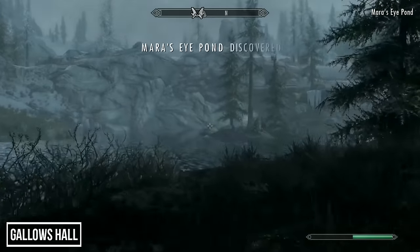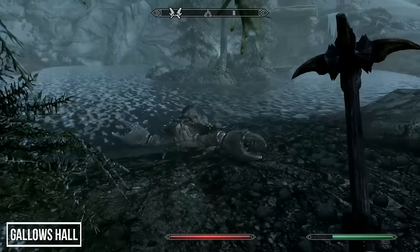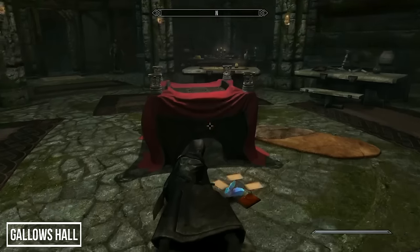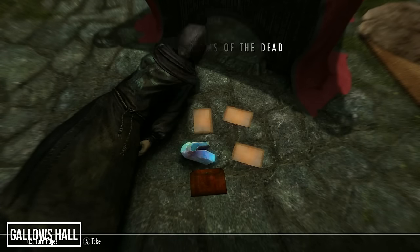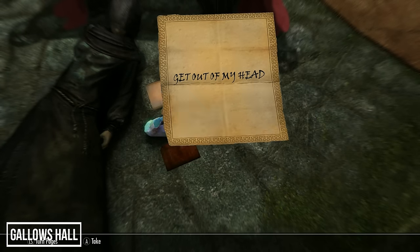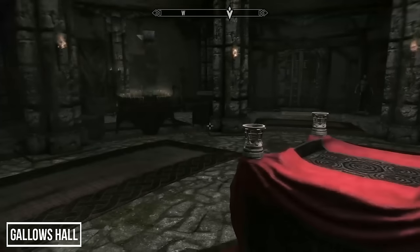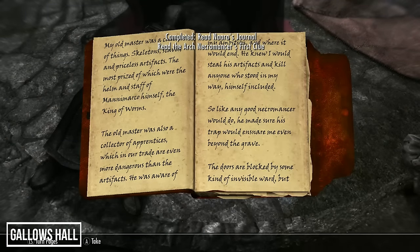Home number seven is Gallows Hall, located at Marasai Pond, southwest of Windhelm — and this one we have to discover ourselves. Head inside and find the body of Nara on the floor along with a few plea notes and her journal. Reading any of these starts the quest 'Dreams of the Dead.' Everything in the room starts flying around as if possessed by a poltergeist — this really caught me off guard. Nara's journal reveals she was an apprentice of an arch necromancer and tried to steal some of his artifacts and turn against him, but he trapped her here. Now we have to find the arch necromancer's clues and solve his riddle to escape.